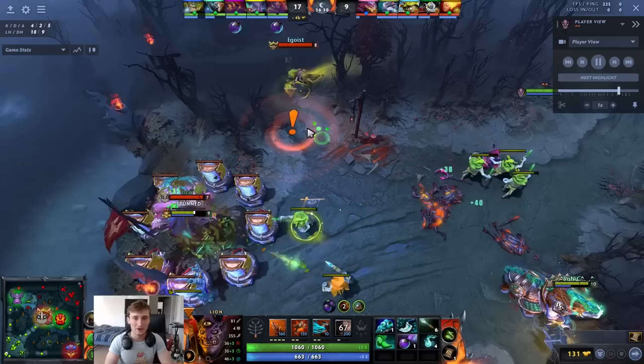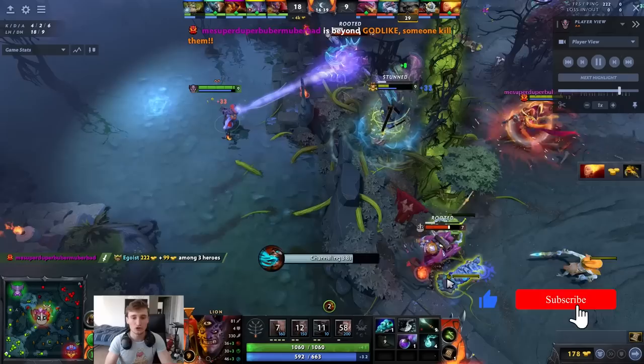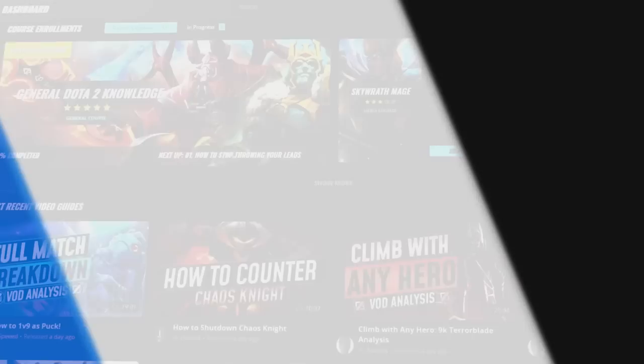Hey, what is up guys, it's your boy Speed here. Today we're going to be doing a replay analysis of Lion — specifically Soxas as Lion, the position four player for TI-winning team Tundra. I'm going to show you guys how to set up a lot of kills, make moves under level six timing, and in general cast your spells correctly to get the most value out of Lion.